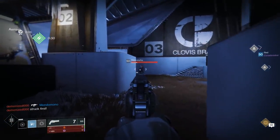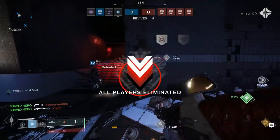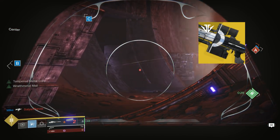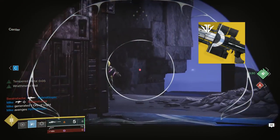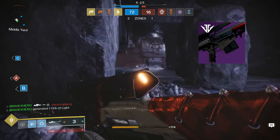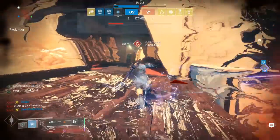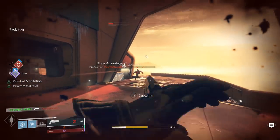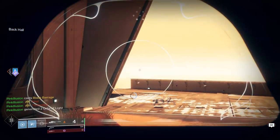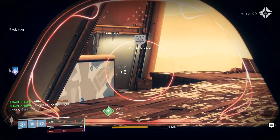Two other sniper rifles I'll recommend are more 'cheese' options if you're struggling to hit those 300 kills. Number one is Igna's Burden — spec your armor for ammo, pick up lots of ammo, and body shot people. This gets your 300 kills a bit faster. The second is Tatara's Gaze with Kill Clip. Kill somebody, reload, and at that moment you can body shot people for days. Two cheese snipers: Igna's Burden and Tatara's Gaze.